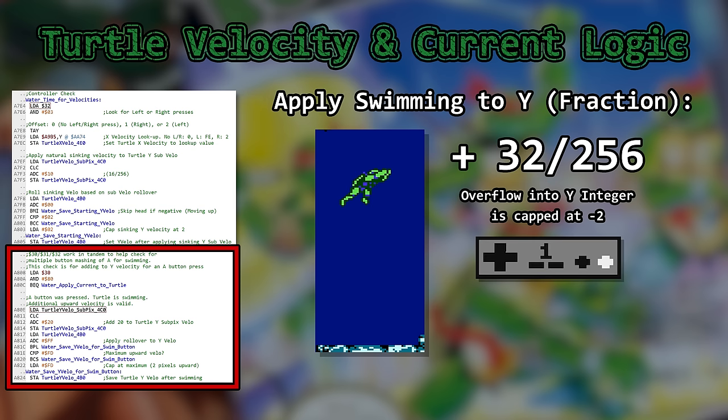Next up is a controller check for A button presses that make you swim upward. Swimming code adds about 0.12 pixels per frame. Upward velocity is capped at 2 pixels. The math here is a little weird — we'll come back to it.